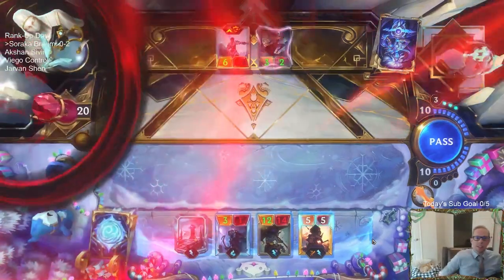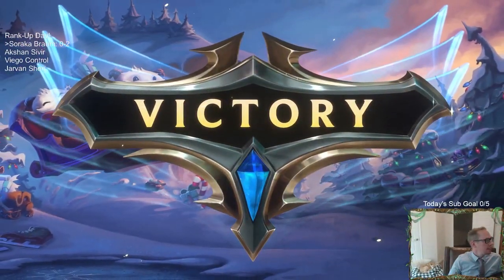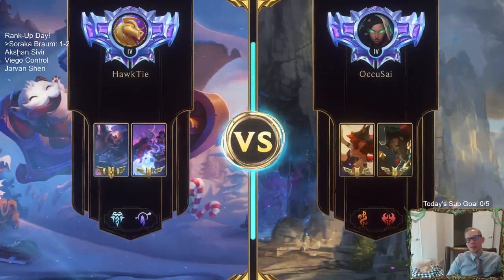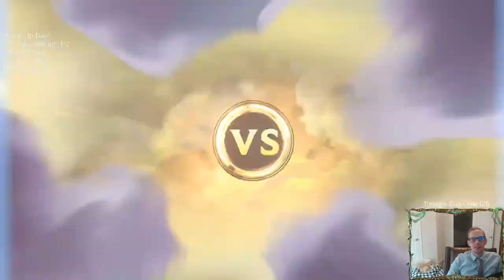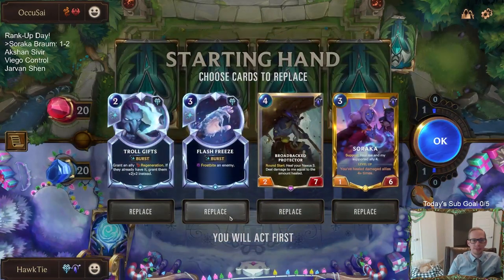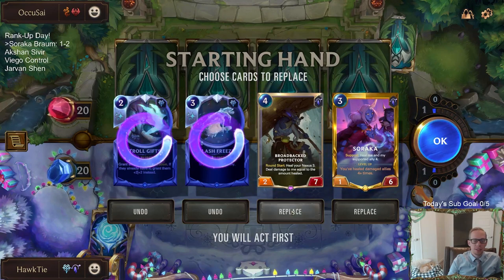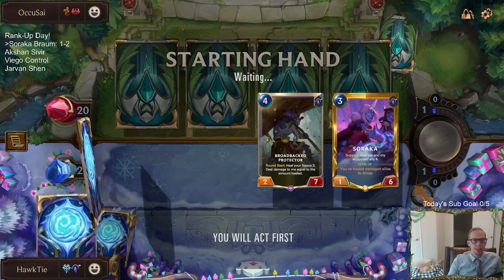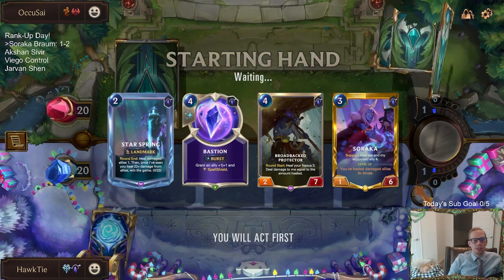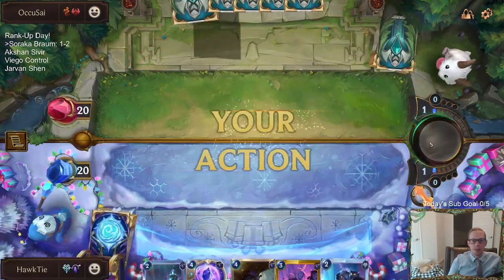They don't have a way to finish that game out. So we're going to have Soraka — Soraka and Braum. That was scary, but we got the win! We're on the board. Troll Gifts on this thing is so good. But this deck is too aggressive — I need to find something that costs less, one of my six two-drops. We had all those two-drops last game.